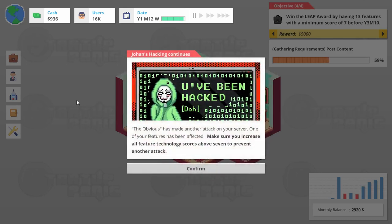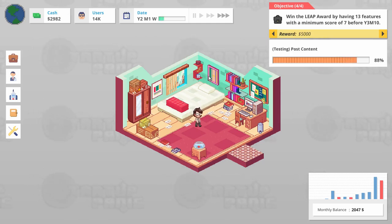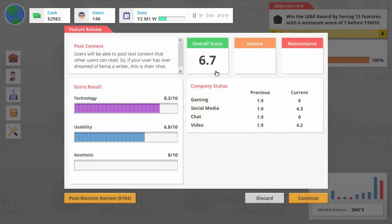Uh-oh. Make sure you increase all feature technology scores above seven to prevent another attack. All feature technology scores above seven. I gotta do a run-through here.